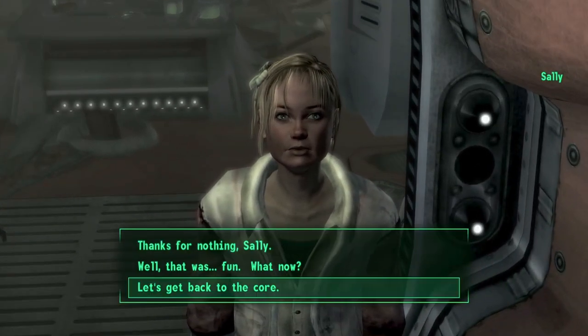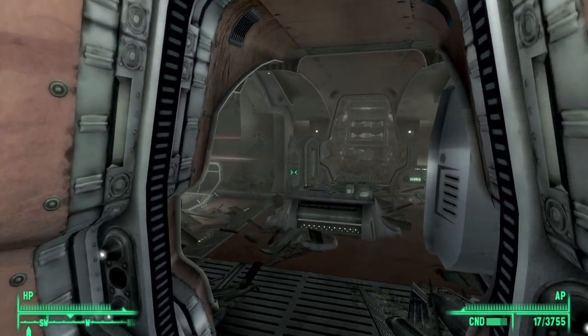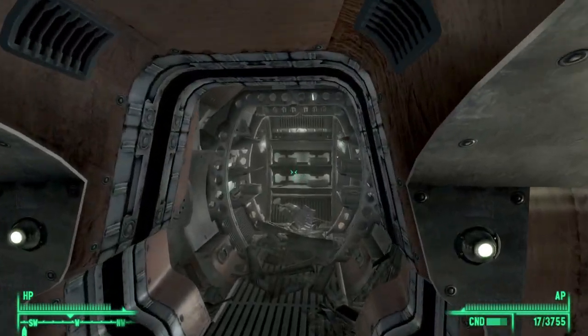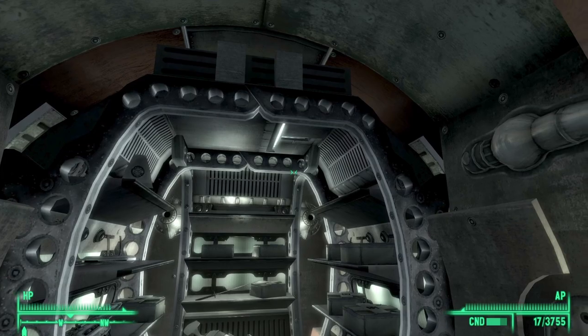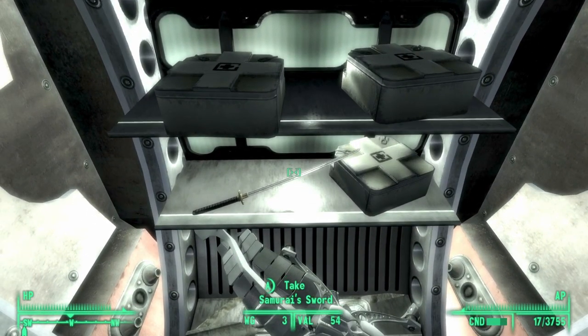Simply say 'let's get back to the core.' But before we do, if you now look to your west — so directly in front of you — you will come to what looks like some sort of medical supply room. However, if you look directly in front of you, you will see the samurai sword.